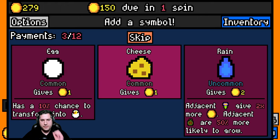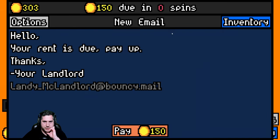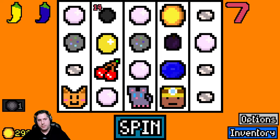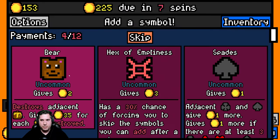More cheese - we only have one mouse so I'm gonna skip the cheese. That's a big coin. Pay up - no problem bud, we got the money. 225 due. This is actually a fantastic run I'm having right now.